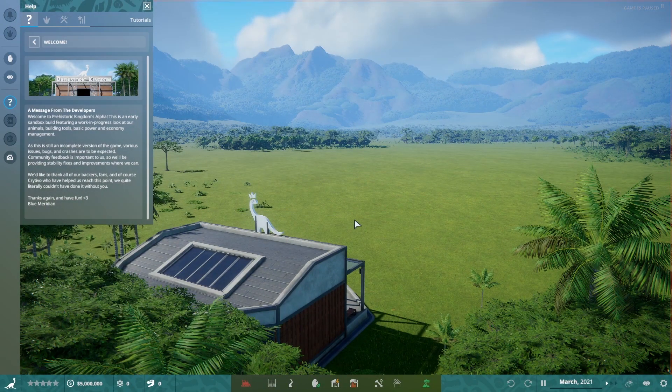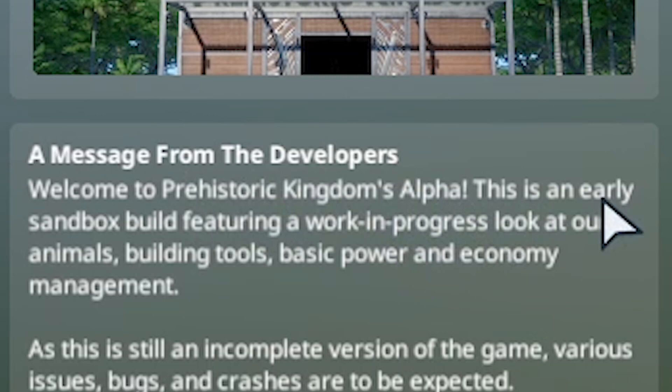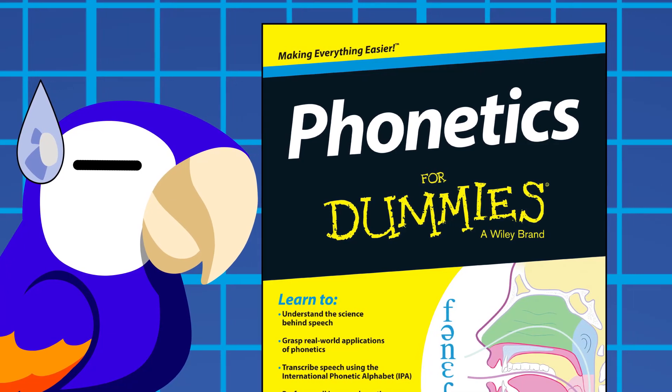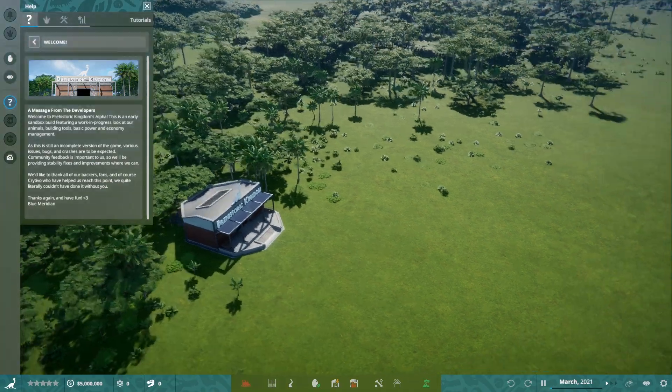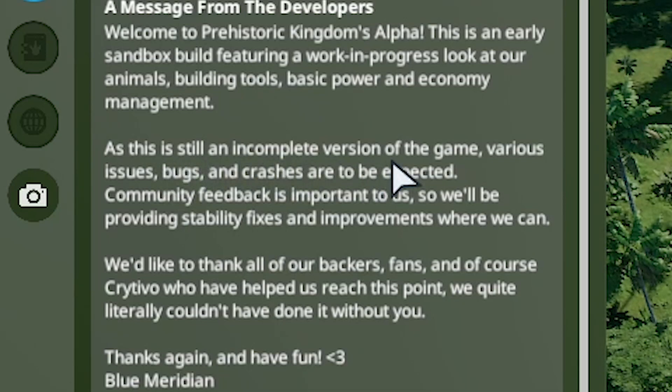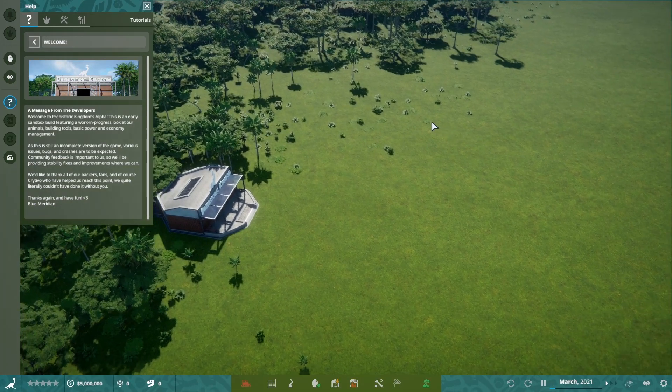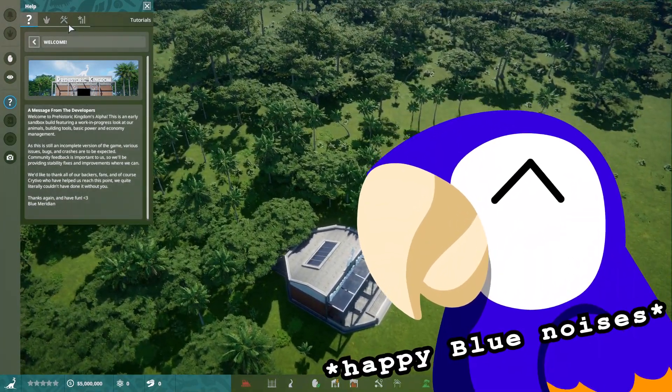The drop pods have landed. Welcome to Prehistoric Kingdom's alpha. This is an early sandbox build featuring a world in progress. At work in progress. As this is still an incomplete version of the game, various issues, bugs, and crashes are to be expected and embraced. Thanks again and have fun. Blue Meriden. Oh don't you worry, pal. I'm going to have a lot of fun with this.